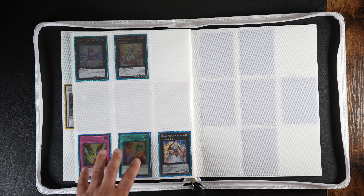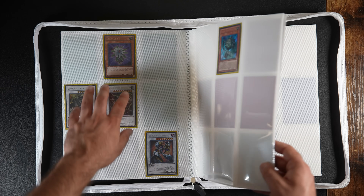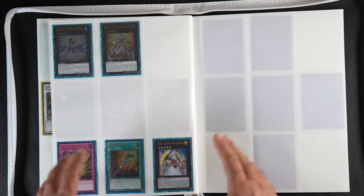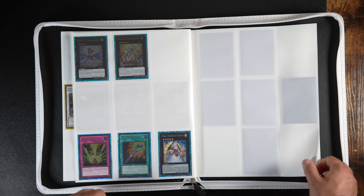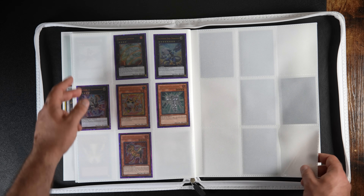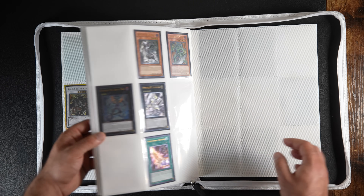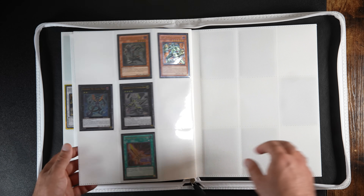Now we're getting into Zexal. I started collecting Zexal cards, and these had the same format as 5D's — eight alties and 10 secret rares, which is a really nice layout for this binder. Most likely I'm going to shift them to my 12-pocket binders. This is what I have from Generation Force. Here we have Photon Shockwave — I have most of the alties, only missing the cover card and one more. Here we have Order of Chaos — a lot of them. Everything here I never owned a single card in Zexal before — I picked up everything in Japan.